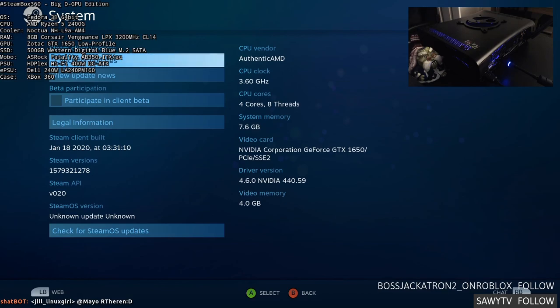RAM is just 8GB of Corsair Vengeance LPX because Ryzen likes Vengeance LPX. The only thing I did to it was set the CAS latency to CL14. Did you get a chance to play around with the RAM latency on your 3950X at all yet?